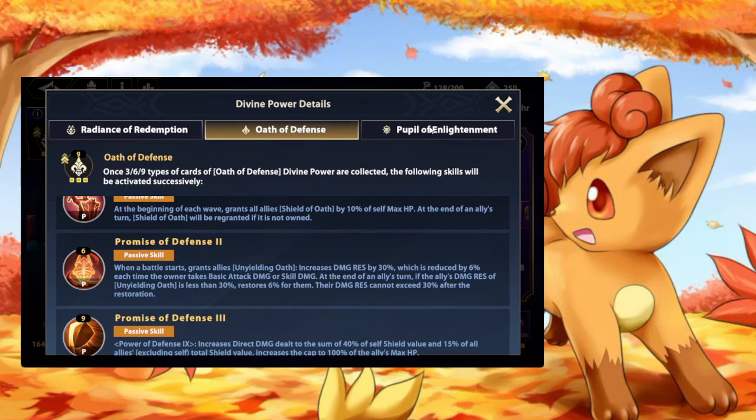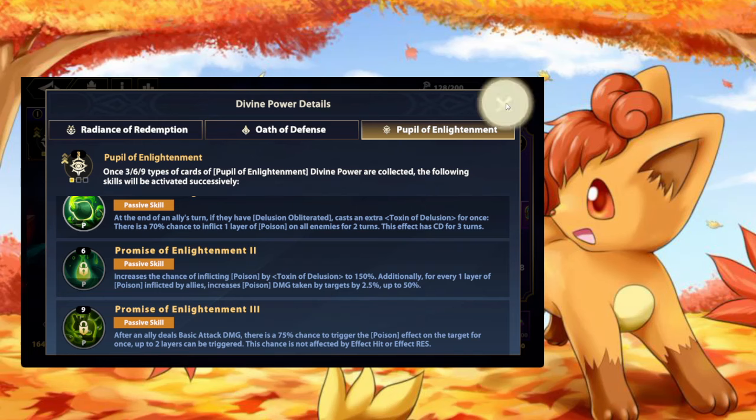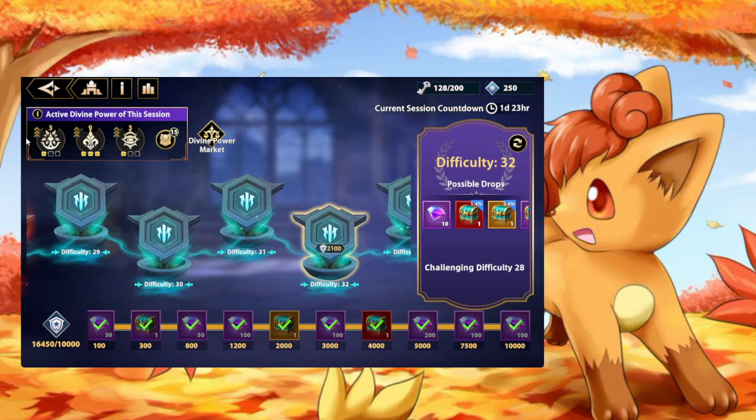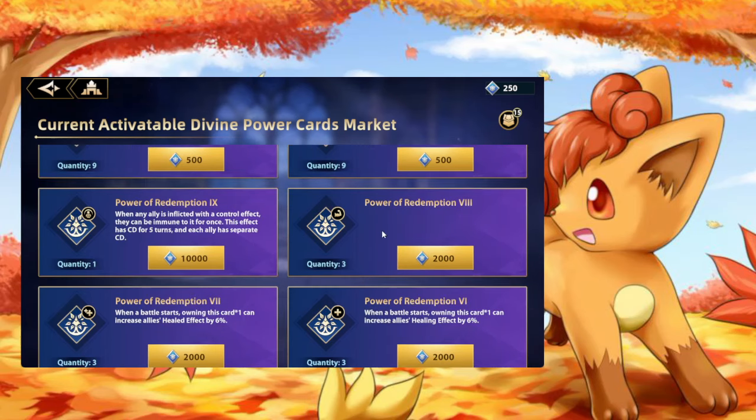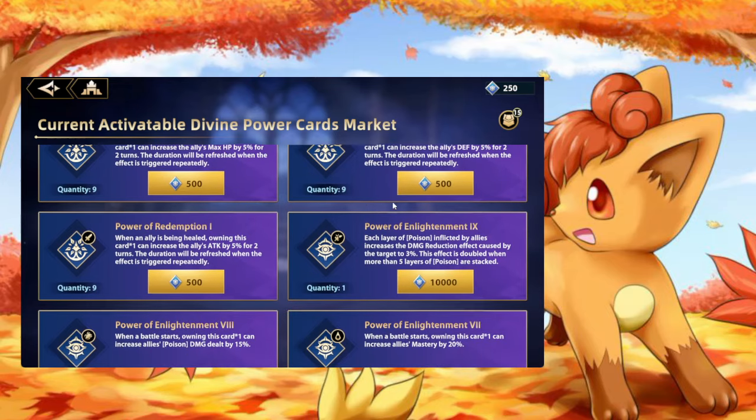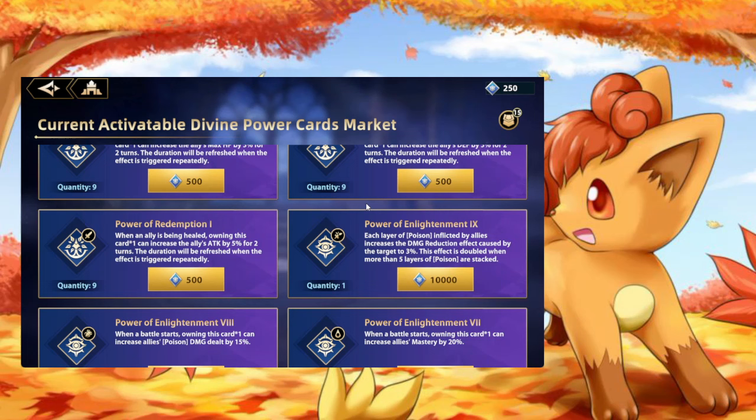The Oath of Defense, Redemption, and Enlightenment all have their own unique buffs built within them. Go ahead and get 999 of each to maximize the passive buffs in the background. Once you do that, we're on a poison rotation right now. This is going to speak specifically towards players trying to push past floors 31, 32, etc. You're going to want to look at the Power of Enlightenment buffs.